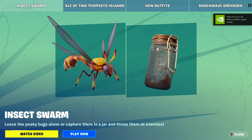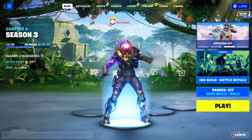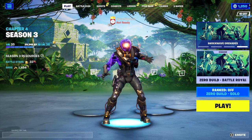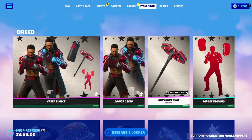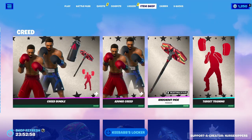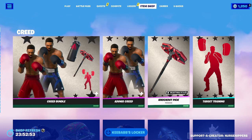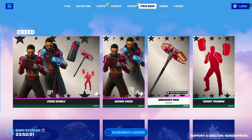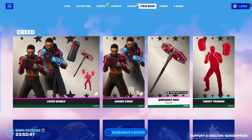Hey, what's up, it's your girl Nice Numbers back again with the Fortnite item shop walkthrough for Saturday, June 24th, 2023. We are going to jump on in. For the rules for the giveaway, please wait till the end — I will explain everything in detail. But first, for the people here only for the item shop walkthrough, let's do this.